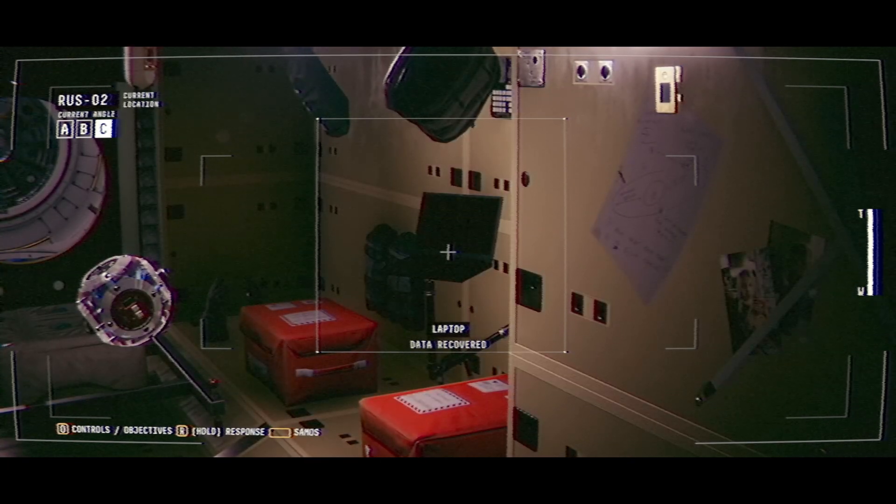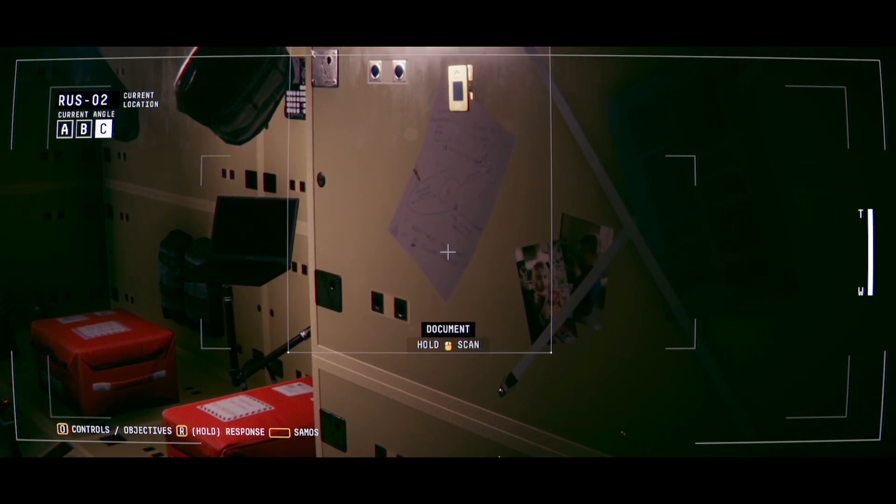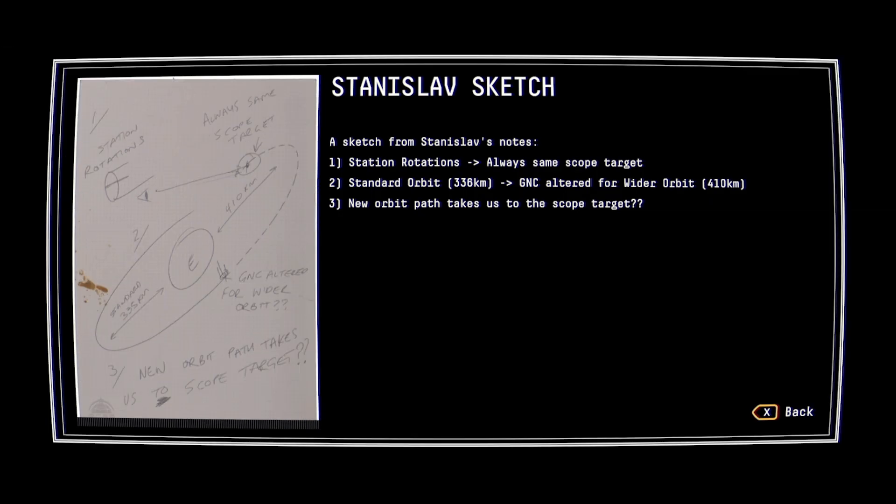It would appear the crew is not overly happy. Sketch from Stanislav's notes - station rotations, always same scope target. One: standard orbit, 336km. GenC altered for wider orbit, 410km. New orbit path takes us to the scope target.